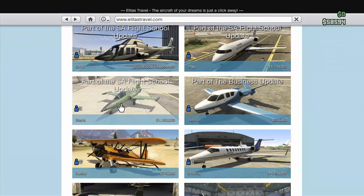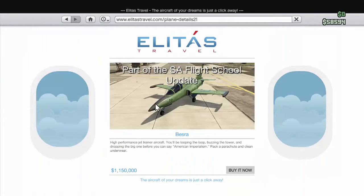They also added a new fighter jet called the Bessera. What's cool is it's basically like a stunt fighter jet — you can fly backwards, you can fly upside down. It'd be a cool stunt fighter jet plane.